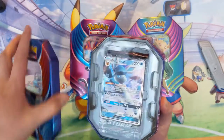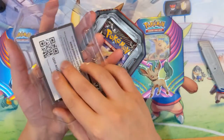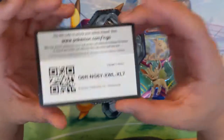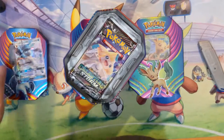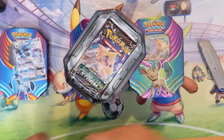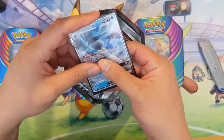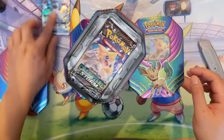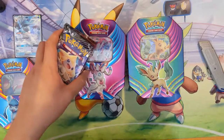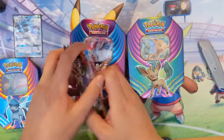So we do have three tins, and they each have their respective Eeveelution. We got the Glaceon with the Freezing Gaze — basically negates abilities, so this guy is not bad. And four packs per each tin: two Celestial Storm, one Crimson Invasion, and one Roaring Skies.